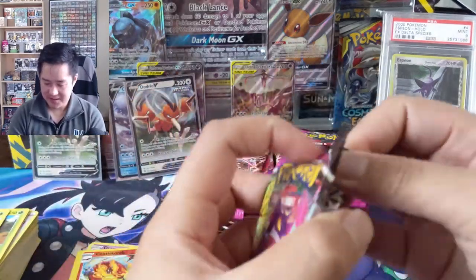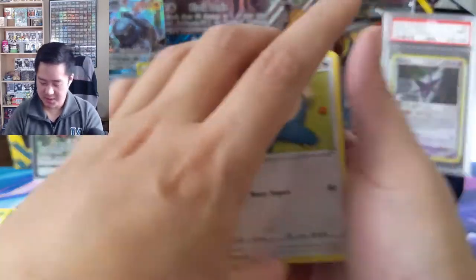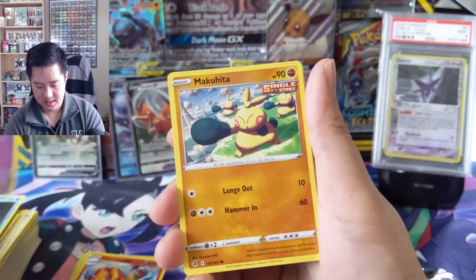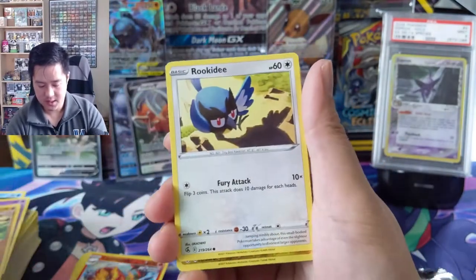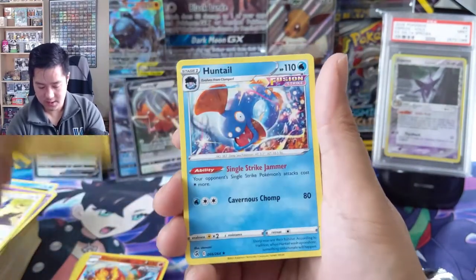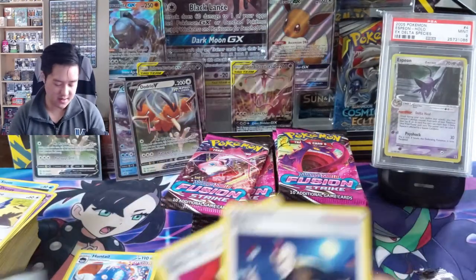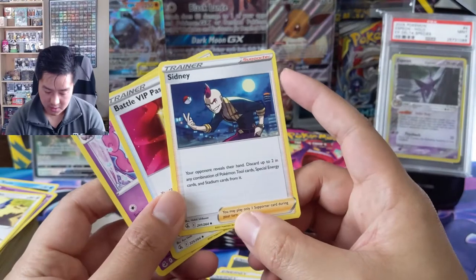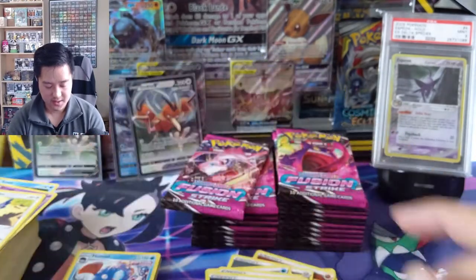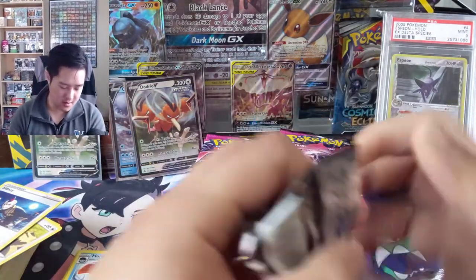So far we definitely haven't found a hit worthy of taking that spot which the Delta Species Espeon is holding. Oh — Snorlax, and I know Ty's a big fan of those. Drape Makuhita, Rookidee, Luxio for the reverse, into a Huntail — another strange Pokemon. Sonia lets you discard up to two of any combination of tool cards, special energy, and stadium cards from your hand. That could definitely be annoying.